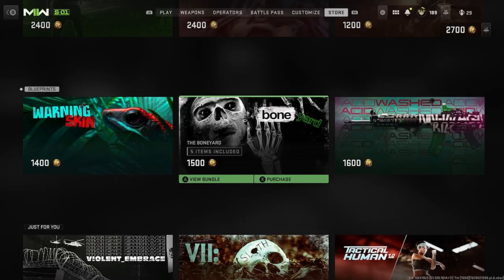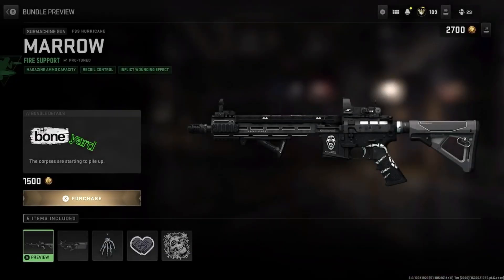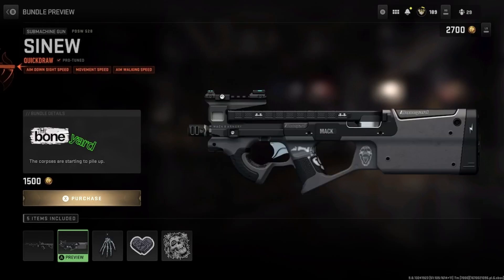Hey guys, there's so many bundles in the store today. We got the Boneyard bundle — 1,500 COD points, 5 items included. Every other day they bring out bundles now, man. It's crazy.